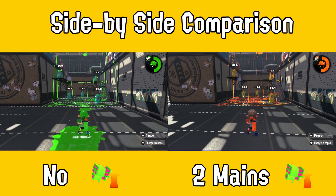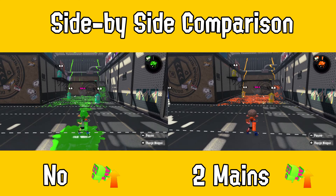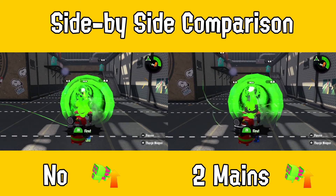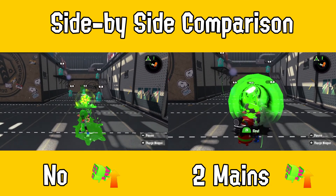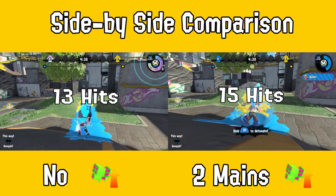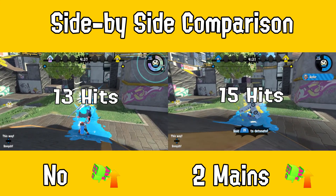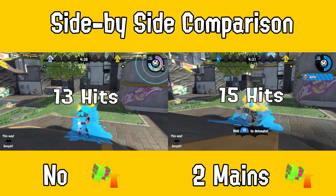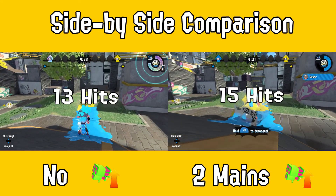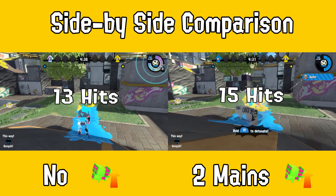The cool thing about special power-up is that besides the ones that just get the duration boost, every other special weapon has a completely different effect, and a lot of them are more unique. First up is the baller, which gets a health buff, so it'll take more damage to destroy it. You'd think it might get a damage buff or an effective range buff or something like that, but no, it actually just gets more health. It'll always last the same amount of time, it'll always explode the same size. You can sort of rush in with it a little better. It's not just a flanking tool if you use special power-up, and it's kind of the best special in the game right now.